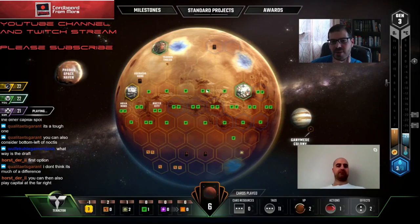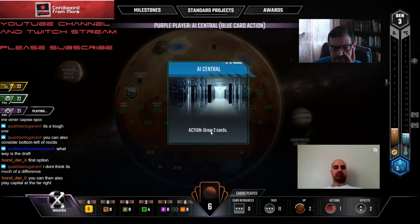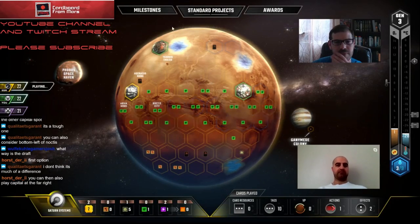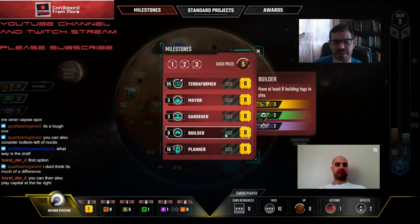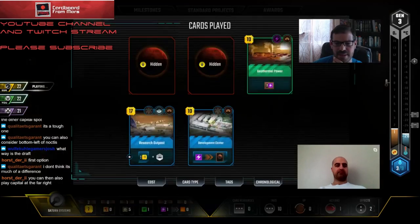Capital here is also not horrible, and we could go for a triangle shape of cities. The capital up there gets us three points instead of two - it's another point. Alright, where are we at with Builder? Just three, okay. I thought we had more than that.